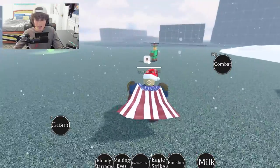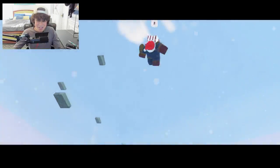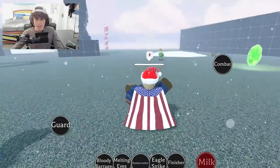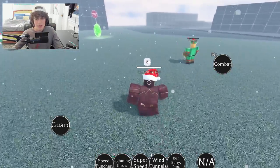Homelander has kind of a unique one. He has a finisher that is brutal — it's like Batman's but with laser vision, and he can fly with super strength. Definitely don't get hit by that. He also has milk anytime he takes damage, so you can combo that together — it's pretty strong.